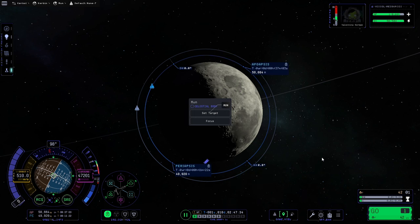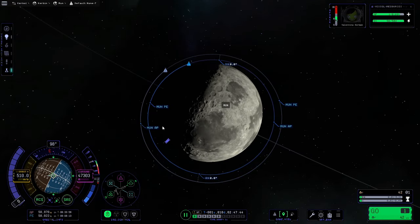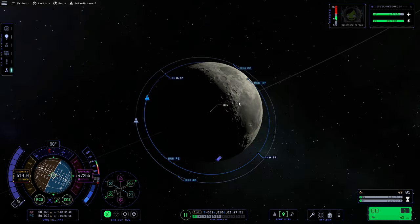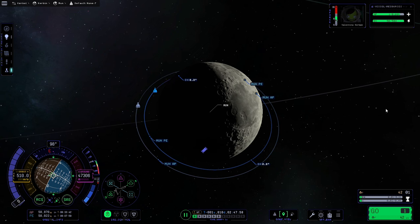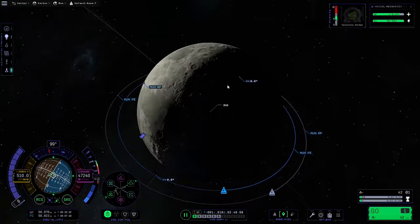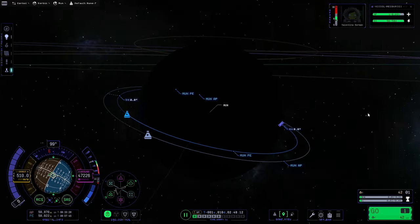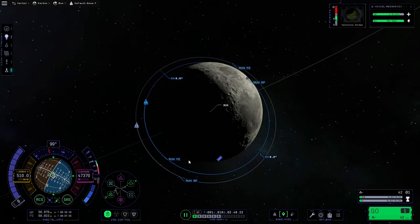We'll use RCS to bring us up a little bit further. Even if you can't fully circularize the burn with the main engine, as long as you get the periapsis above the horizon you can use RCS to complete it — on a light ship the RCS is much more effective. That's one reason I like to have so much mono-propellant: it's almost like a backup fuel supply. There's a trade-off between the added mass and the insurance it provides, but our orbit is now set — nicely circular, same as the command module.